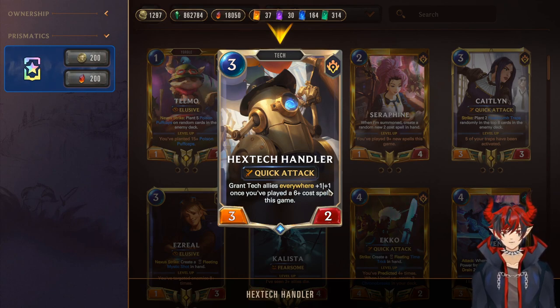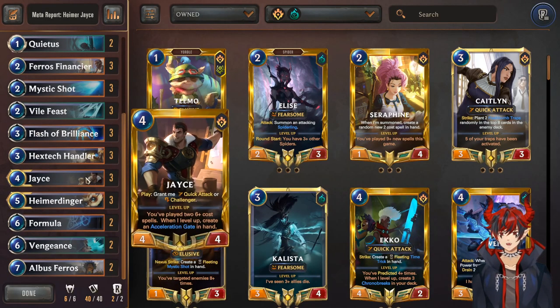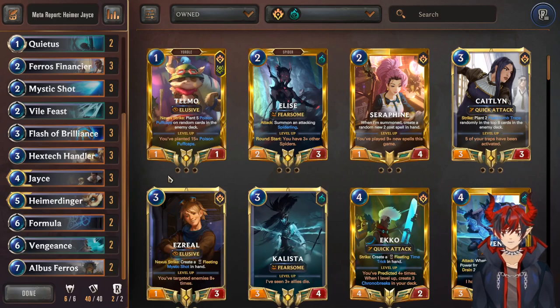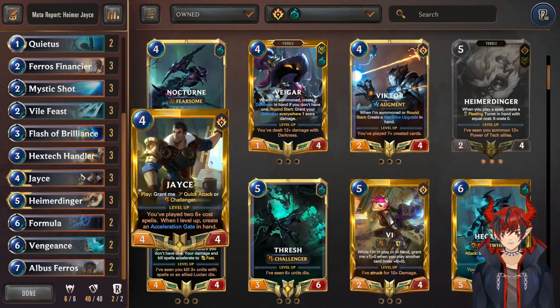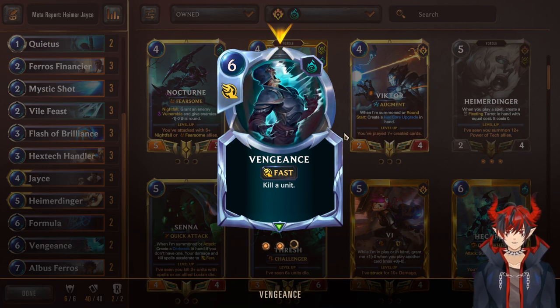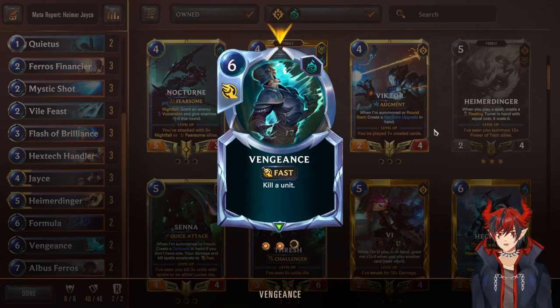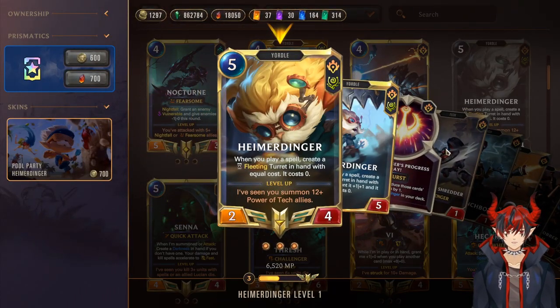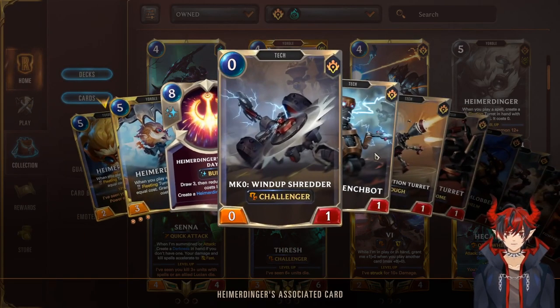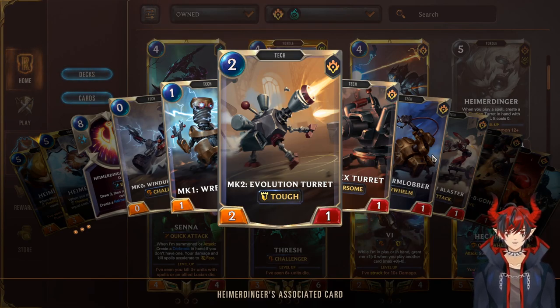Hex Deck Handler — play a six-cost spell and he gets +1/+1, which he also grants to every turret you summon for the rest of the game plus any already summoned. Just big plus ones to all the turrets. Jace double-casts spells — we play six-cost stuff so we like that. Formula draw two — just like the Jace Lux rundown. Vengeance — really good single target removal, non-conditional, just kill something. At the six-cost spot it can also generate a great turret for Heimerdinger.